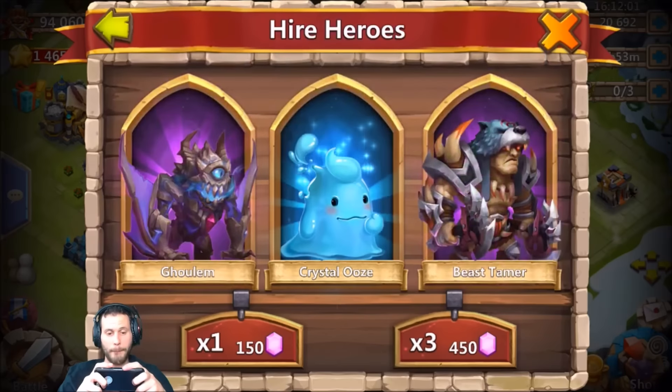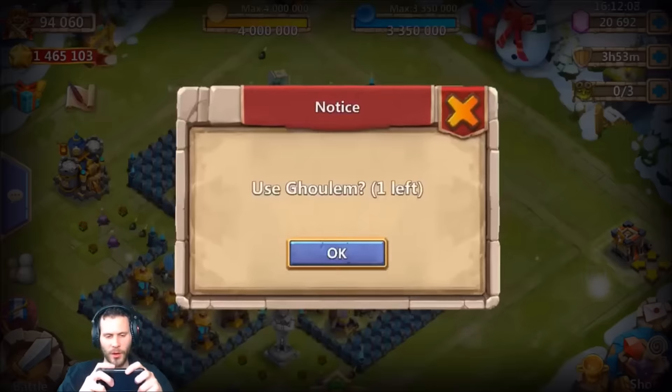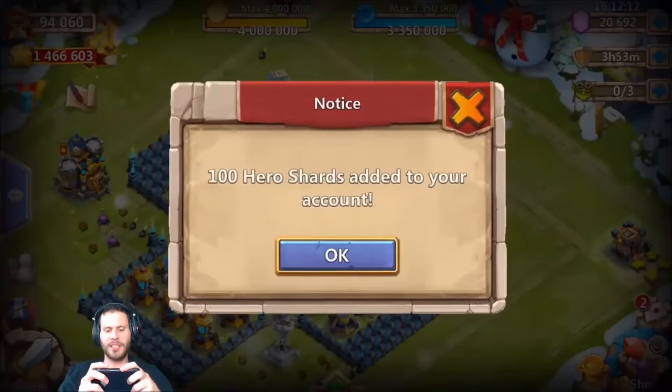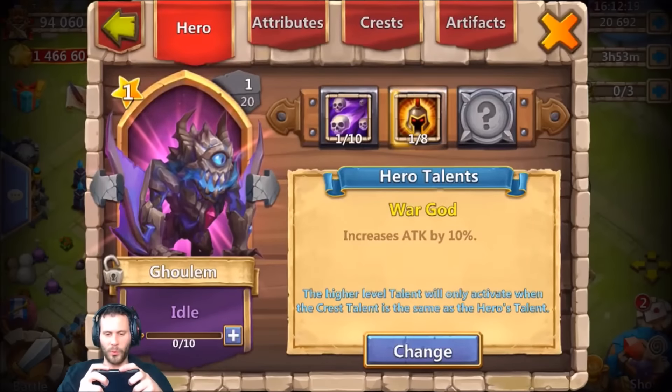Golem and beast hammer! Man, my last couple rolling sessions since I've been back have been lit. Let's go — I will take that golem right at the start. That is the main one — he said JT I really want a golem, but I could also use a skull knight, so I'm happy to get him that golem.